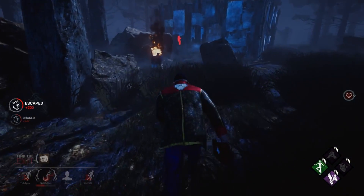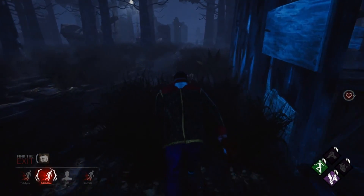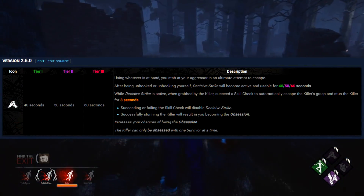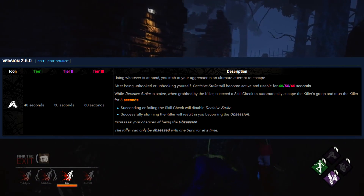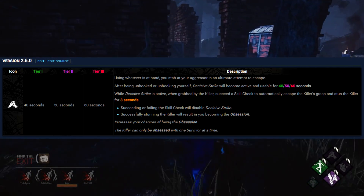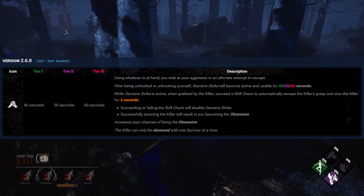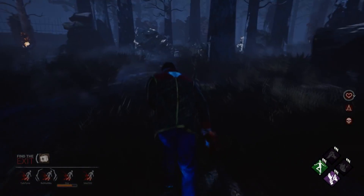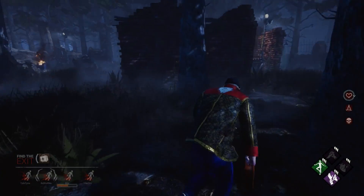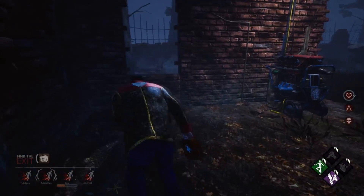It wouldn't be until the most recent patch, 2.6.0, that Decisive Strike finally received an entire rework. Decisive Strike now starts the game as an inactive perk. When you're taken off the hook — either by an ally or yourself — the perk activates for 60 seconds. If a killer picks you up during this active window, Decisive Strike grants a skill check that stuns the killer and releases the survivor, as it always has. Many survivor players were upset by the change, and several others predicted its removal from the meta, some even saying the perk is now so useless they might as well not play.